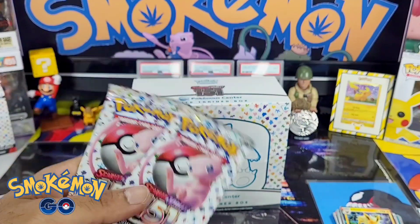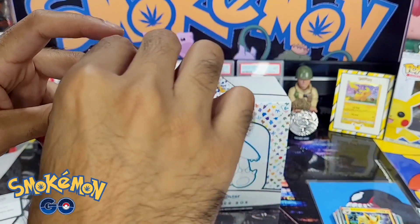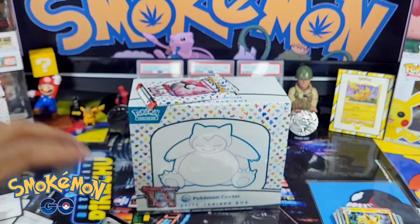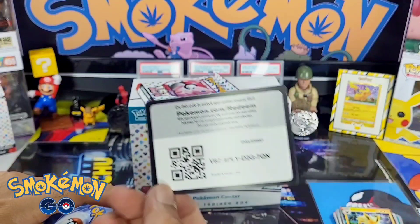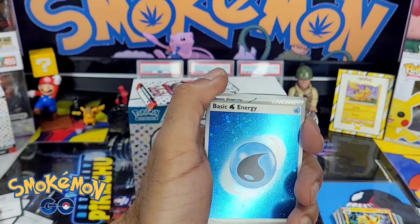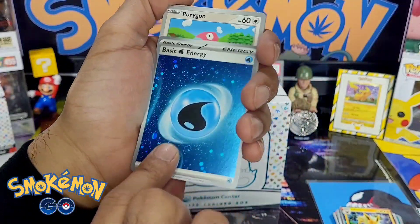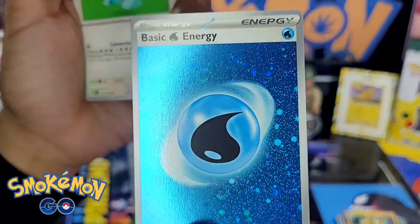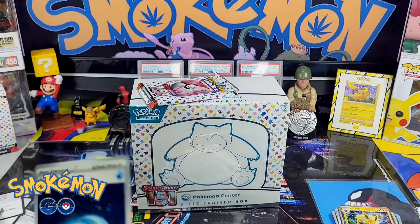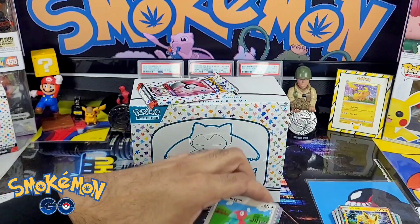Then there were two — no EX, no full arts yet, except for that Alakazam. Let's see if we can change that in these last two packs. I gotta catch 'em all — never forget. Code card. One to the front. That reverse energy — a blue one in that.